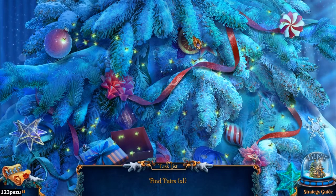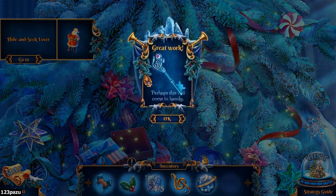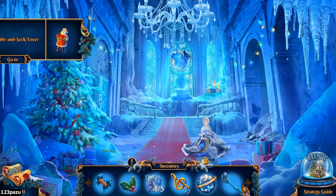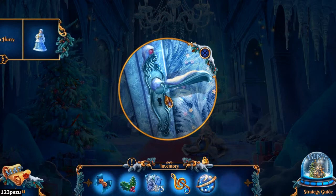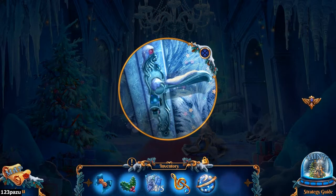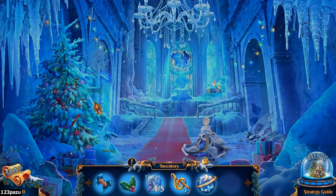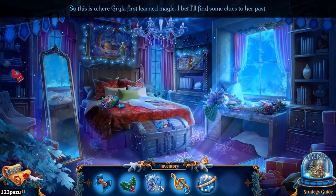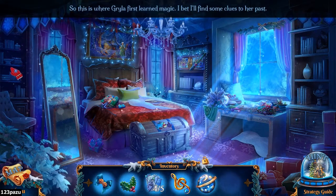There we go — is that the room key? The real key? So this is her room. This is where Gryla first learned magic. I bet they'll find some clues to her past.